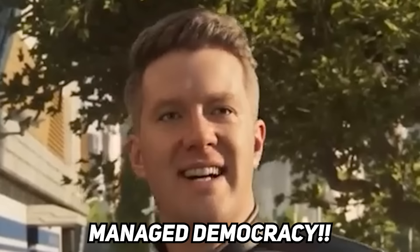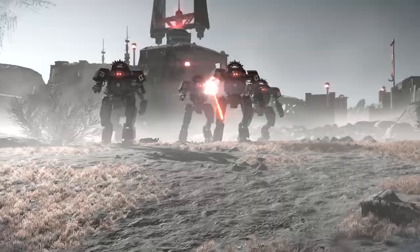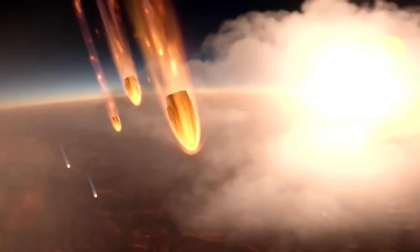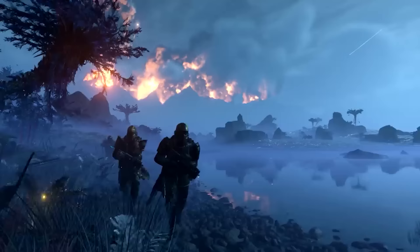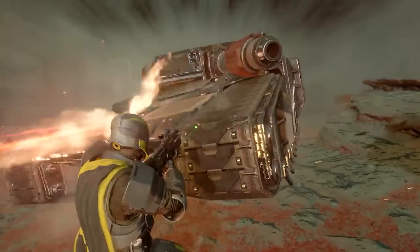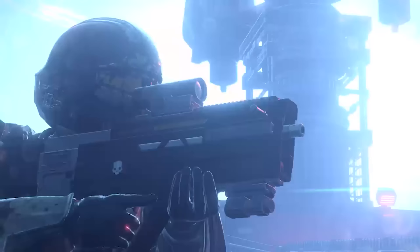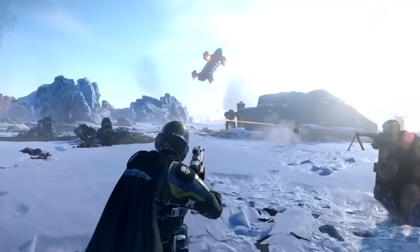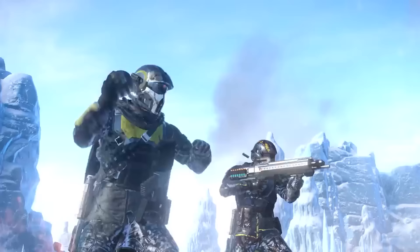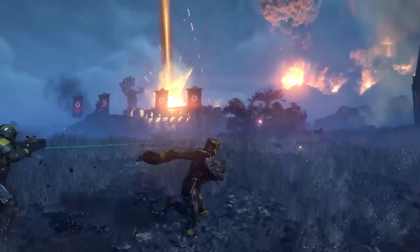Helldivers 2 is an amazing game. One of the coolest features is you're either fighting bugs or fighting robots, and you drop down from space in a drop pod. While on the ground fighting, you can call in other drop pods with men or equipment. You can use drop pods to troll your enemies, your friends, or yourself. What we're doing today is using the Helldivers 2 stratagems and putting them into Ravenfield to see what kind of crazy and funny things happen.